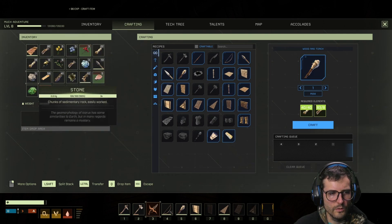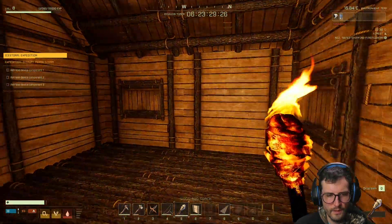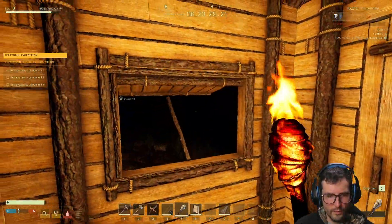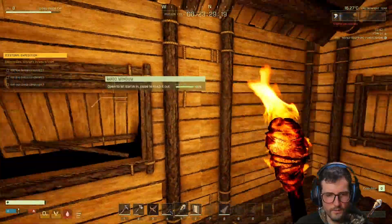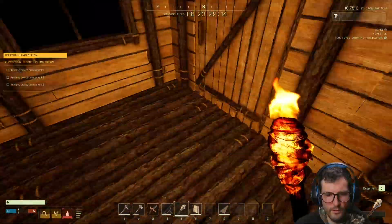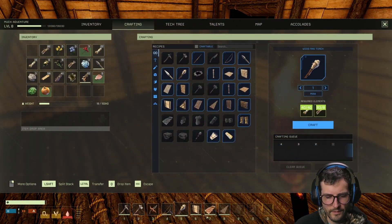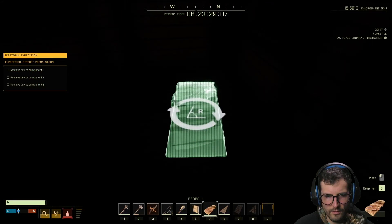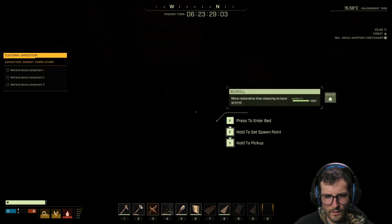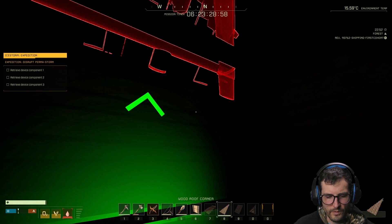Let's get the torch in the inventory. Look at this — we've got these windows, we can open and close at our pleasure. Very nice. Bed roll — I built the bed roll but I didn't put it down yet. Put that down — that is a must-have.